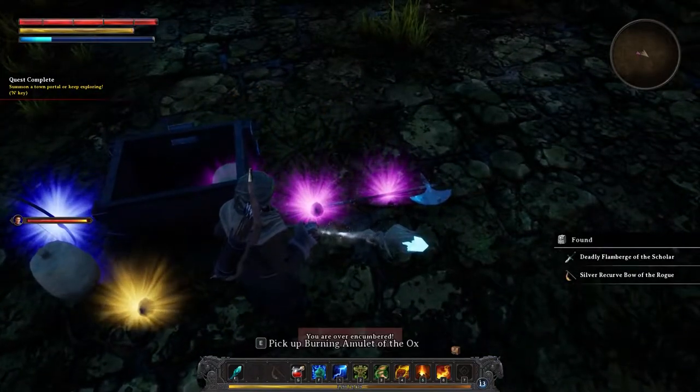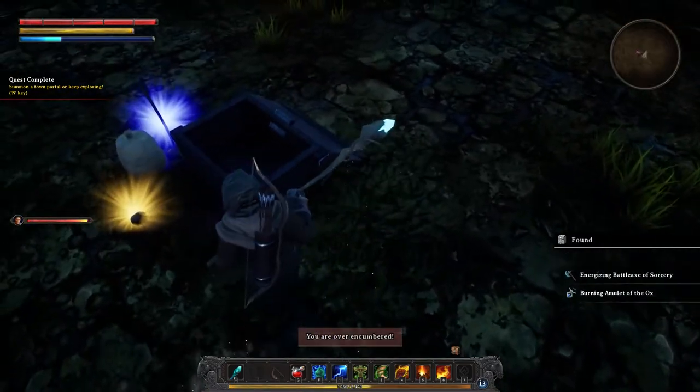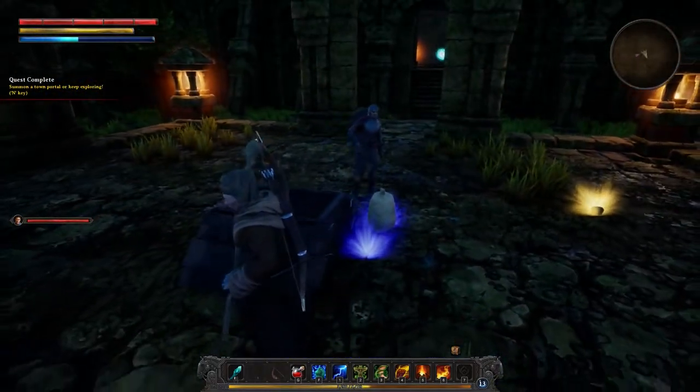The only drawback is that you have to be fairly close to your enemy in order for it to be effective. When it comes to damage, there is no doubt that the Static Charge spell is the way to go for any beginner wizard.